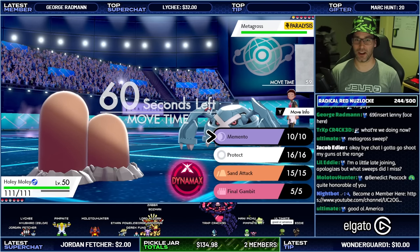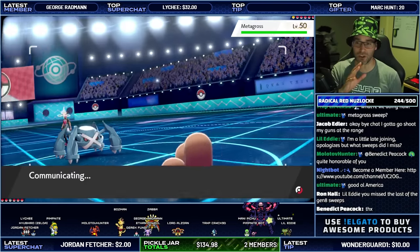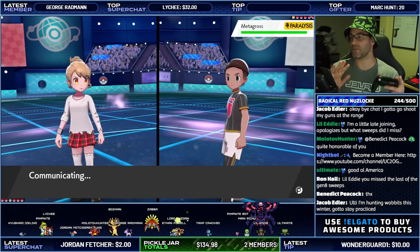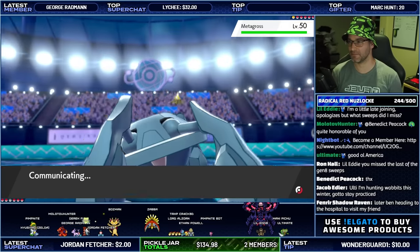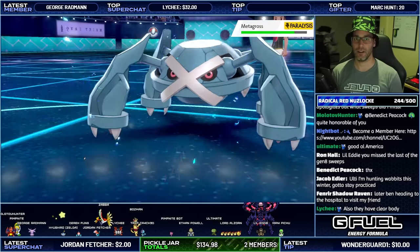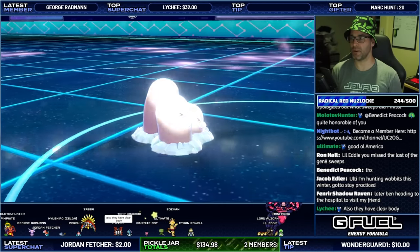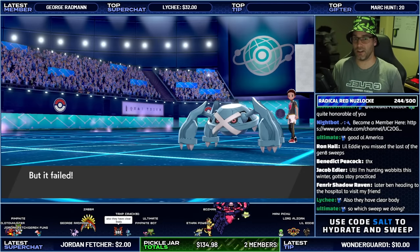Metagross — I've got Sand Attack but none of this is really good. Let's go for Final Gambit. I don't normally do this but Metagross is kind of thick, you know. Solid damage there from Final Gambit. They also have Clear Body, so I can't use Sand. Metagross is quite a good counter there.